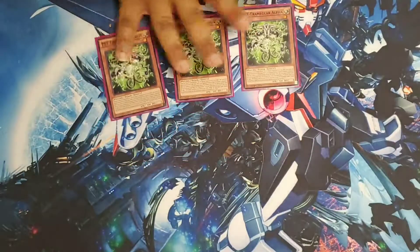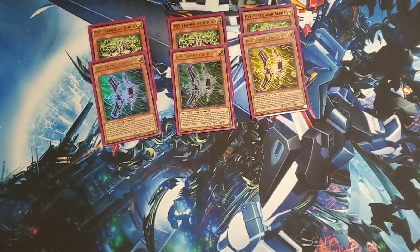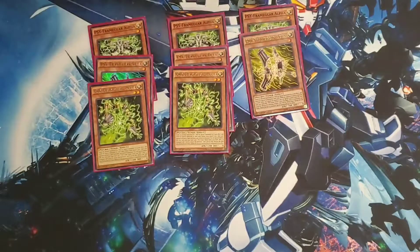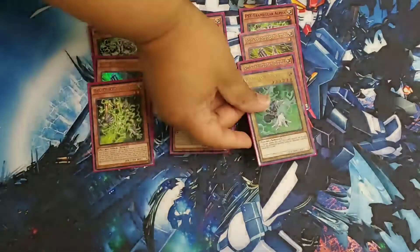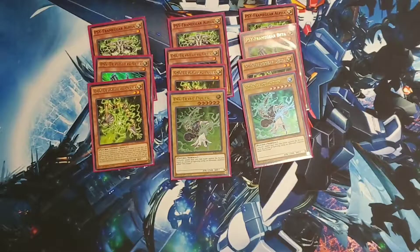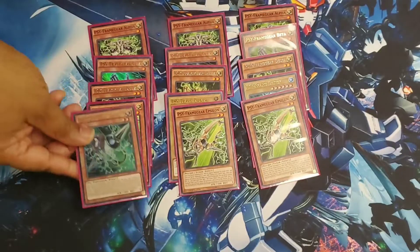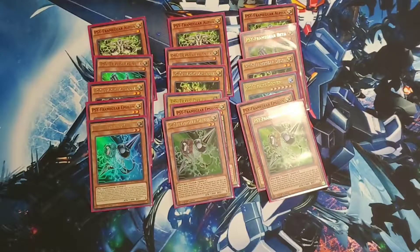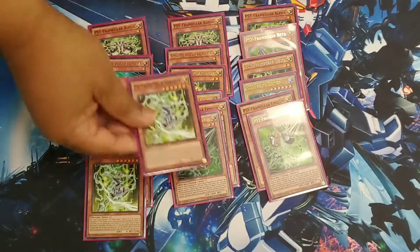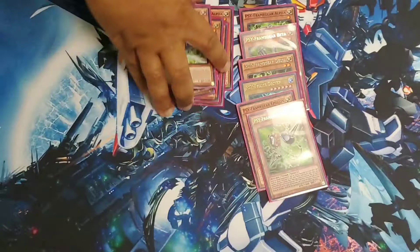Three Alpha, three Beta, three Delta, two Driver, three Epsilon, and three Gamma — the one that gets played in a lot of other decks. And then two Multi-threader, the one that most people don't really ever see many people play; if anything they play them at one. I kind of split between this and Driver, that's why you see two apiece. That's actually it for all the PsyFrame monster stuff.